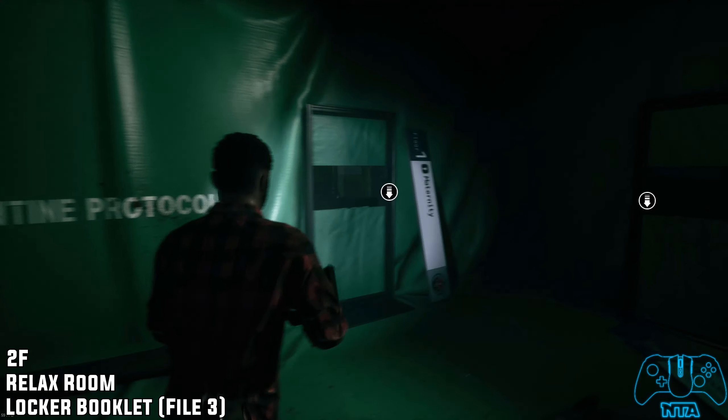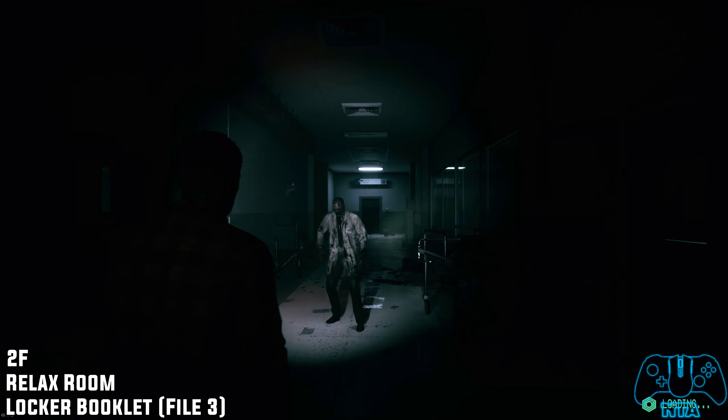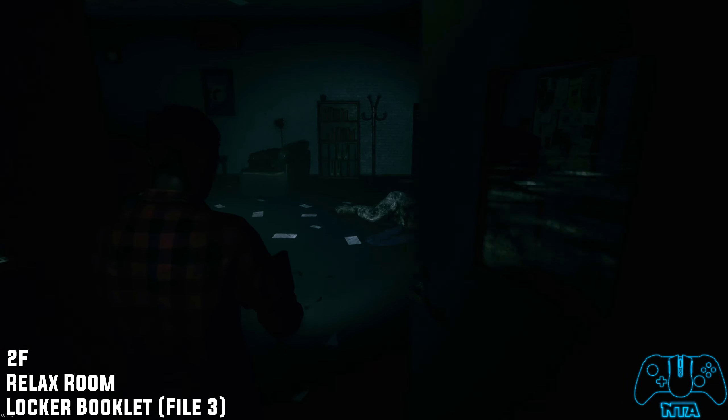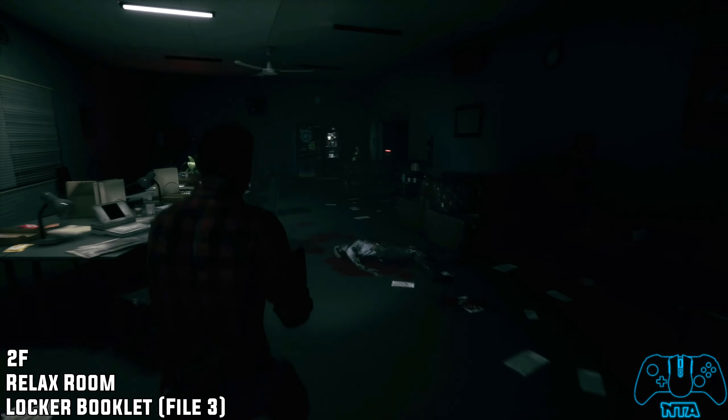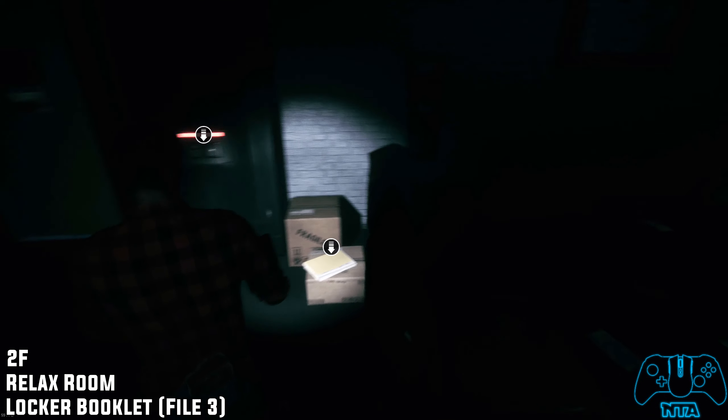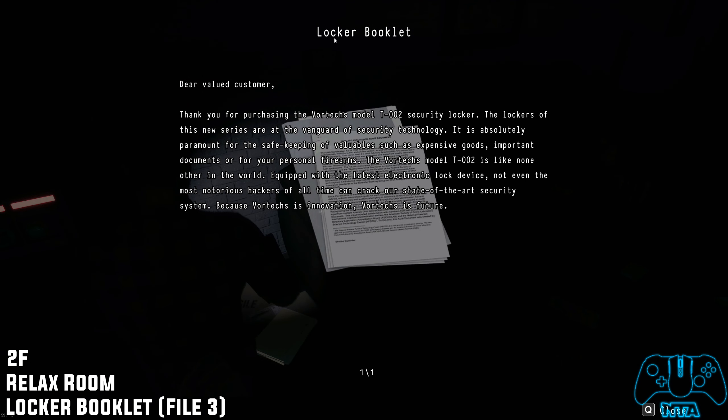Where the doctor we spoke with through the intercom, go for the door to the right. Kill the zombie and go for the door to the right — this should be the relax room. Upon going through the door you will fight another zombie. Next to the locked locker you will find the locker booklet.